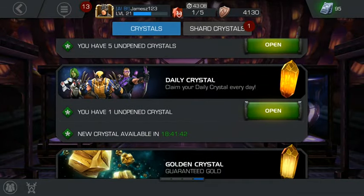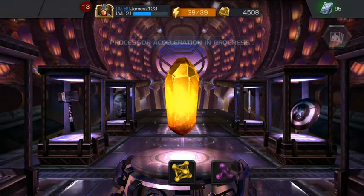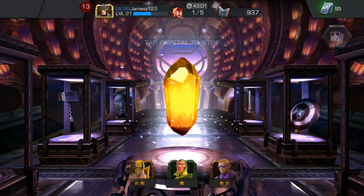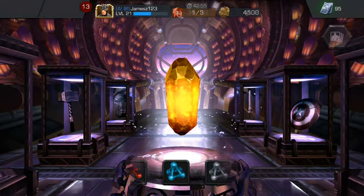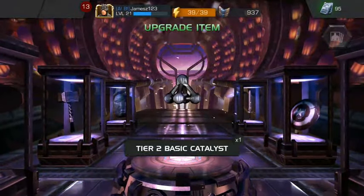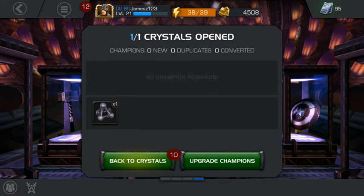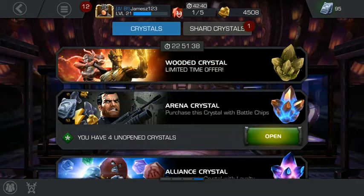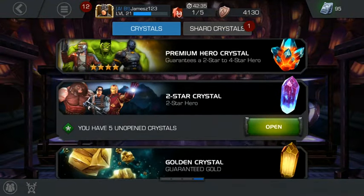On to the next crystals. We want to try and get the Punisher today as well guys. I want to get a three-star in this one — that would just be amazing. Tier two catalysts — I actually really need them so that's cool. Three-star would have been better though, because you can get Gamora, Colossus and Panther in there.